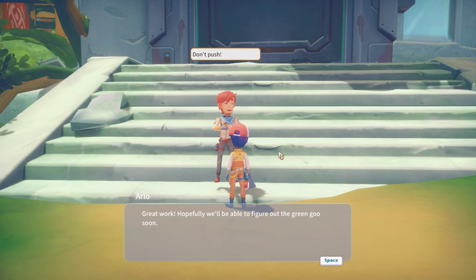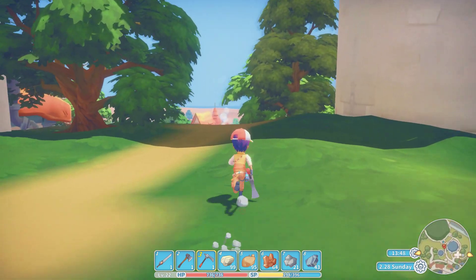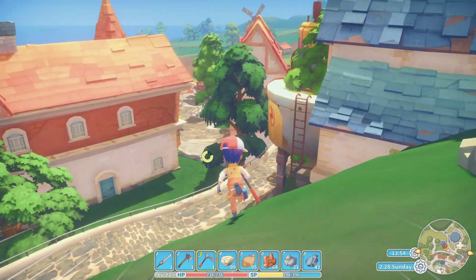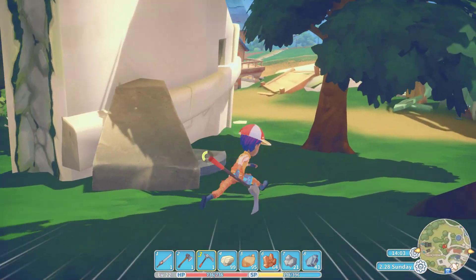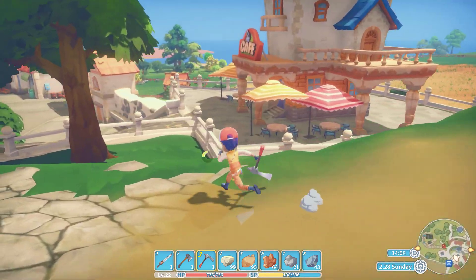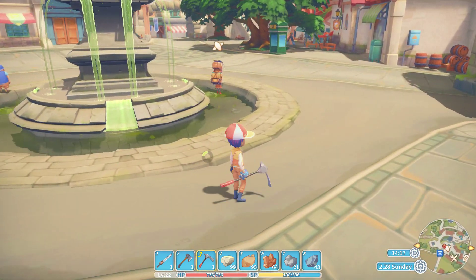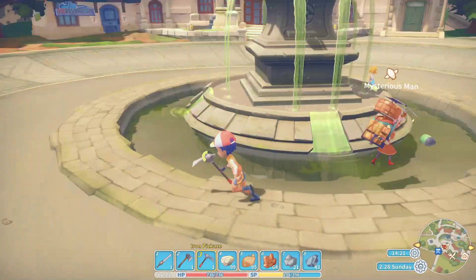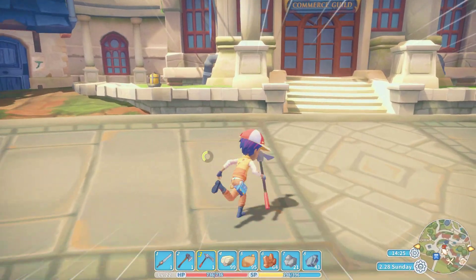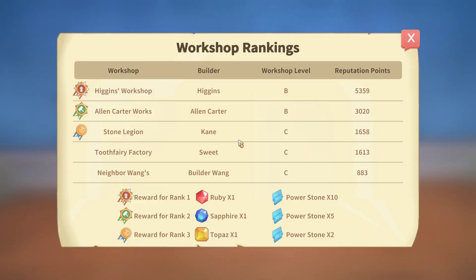Here we go. Great work. Hopefully we'll be able to figure out the green goose soon. There we go. So you gave me a lot of stuff and a lot of points, which might — I'm not saying it will — but might put us over the thing to get into third place. There's that traveler guy. He sells the engines for that and the diamond ring. I don't know if it's an engagement ring, or go to one of the girls and give it to them. Watch they accept it right off the bat — it's like a bug or something. Let's see the rankings here. Oh yeah, we are in third place right now.